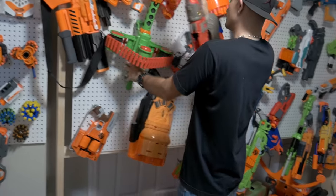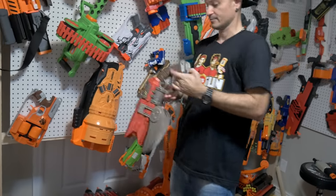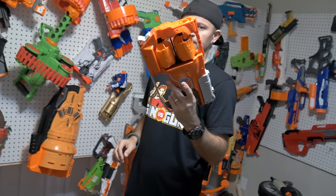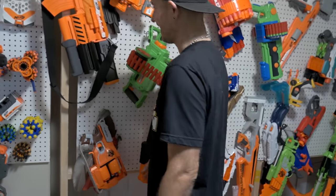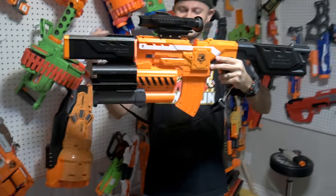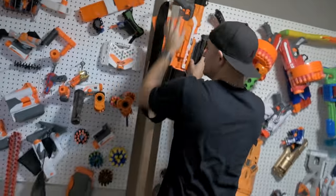A BoomCo blaster comes up - Danny doesn't like the weird space-type design. Then the Flip Fury: Tommy likes the idea but thinks Nerf may have taken inspiration from X-Shot, whose rotating barrel concept appeared first. He quickly adds a disclaimer not to sue them. Finally, a 3D-printed Demolisher is shown and deemed overpriced.